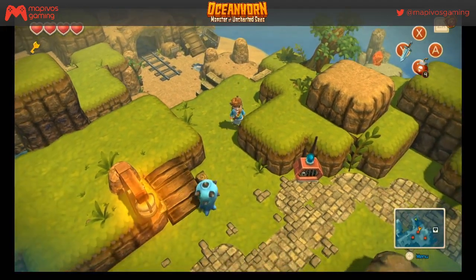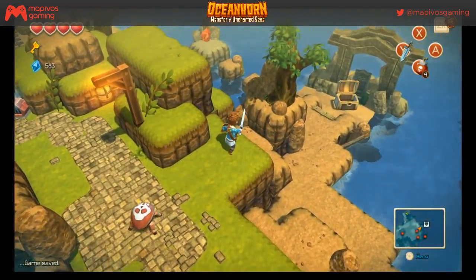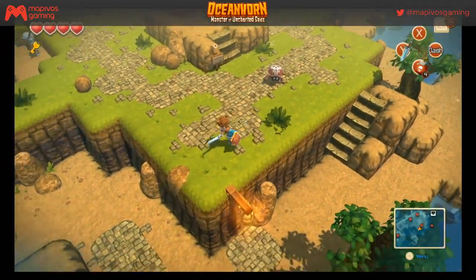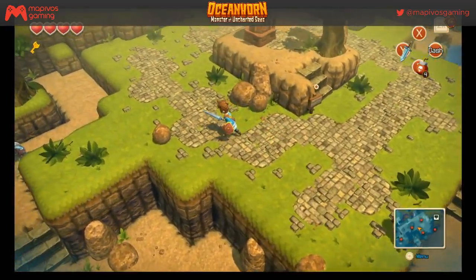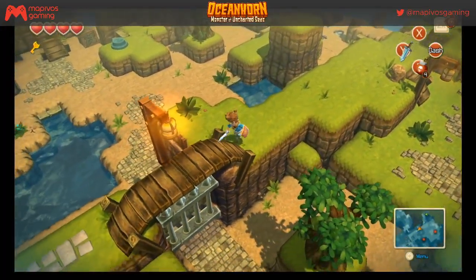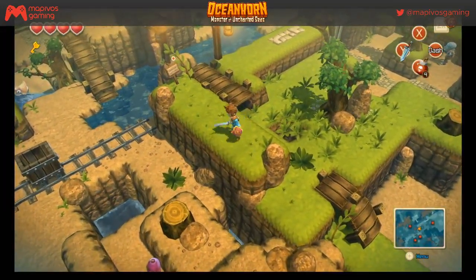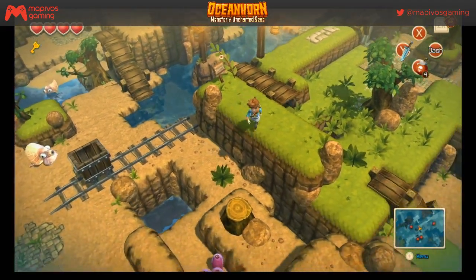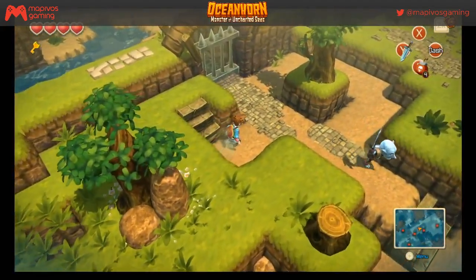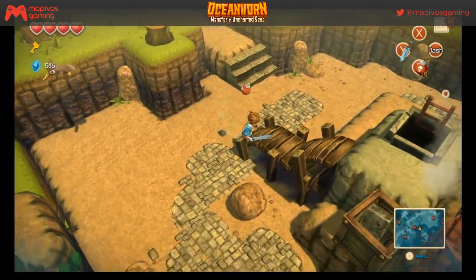Now what do I need to shoot with a bomb? I need to shoot something. I've got four bombs — I can do whatever I want. I really want to find — why can't I go down this way? I am so screwed, this is such a confusing map. That guy didn't even stand a chance — five bombs baby!